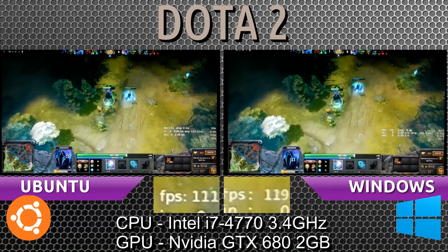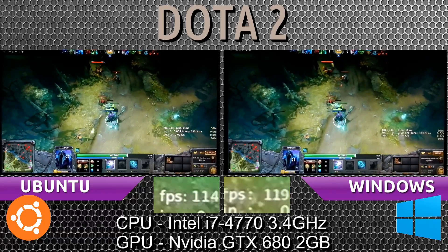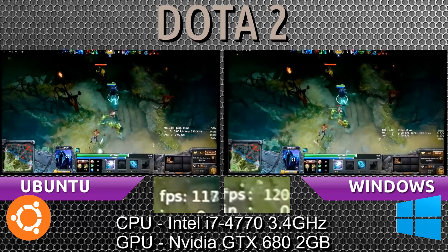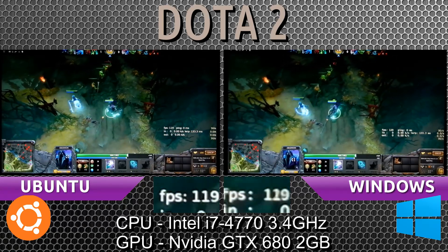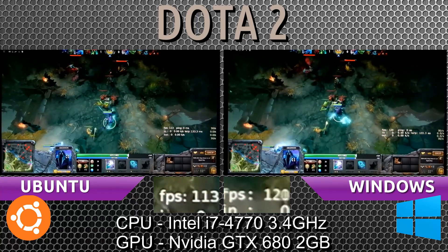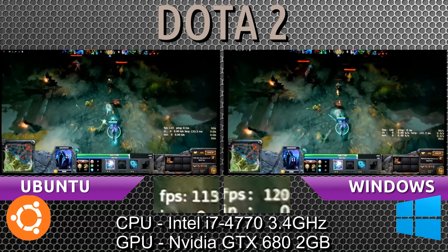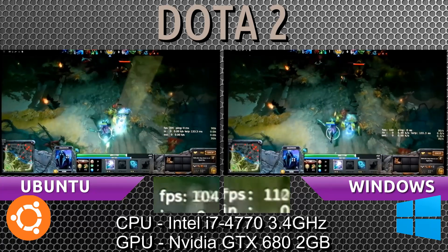Once again, as soon as the heroes leave the scene and there are only two remaining, we're seeing the frames go back up on Ubuntu's side. We are seeing it flicker between 90 to 100 here, yet there's only two heroes in the scene. Still looks like we're losing the same amount of frames per second — anywhere between 10 to 20.